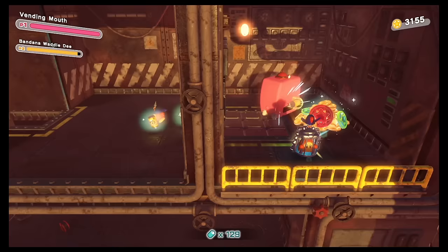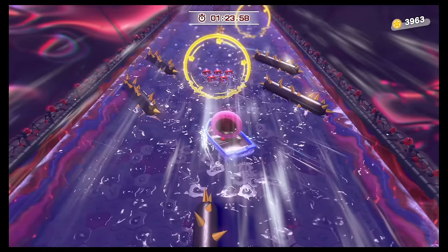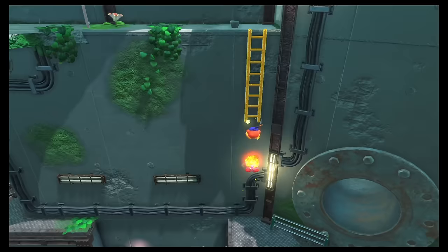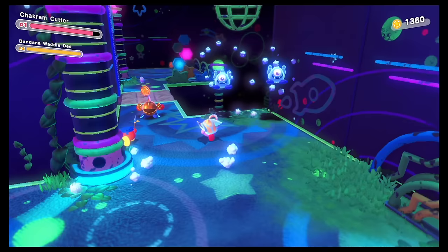Forgotten Land is the first fully 3D Kirby game and features Kirby exploring a beautiful 3D world with fun and satisfying combat. The game also features local co-op, which allows two players to explore the world together. Waddle Dee is kind of an assist character, so it's not exactly equal as far as co-op goes, but if you have the right player two, they could be a huge asset to your team. Overall, both games are great additions to the Kirby series and offer unique gameplay experiences.